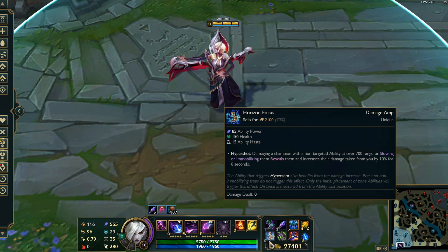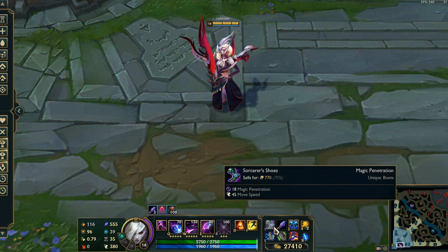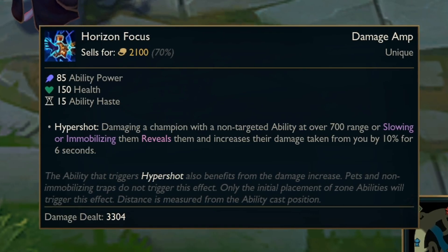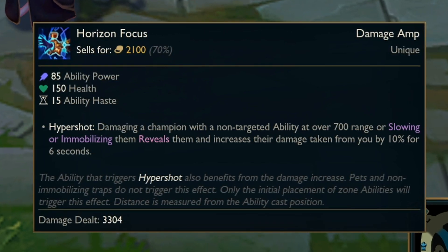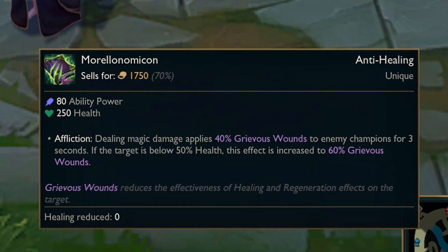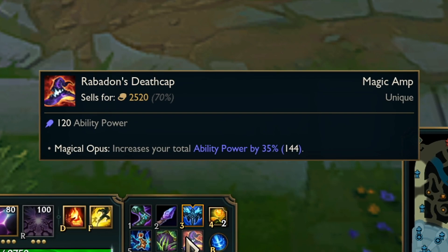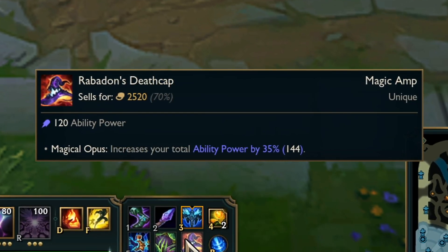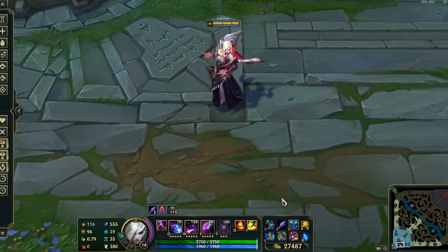As for the items, we are going Everfrost into Horizon Focus, Morellonomicon into Deathcap, and Sorcerer's Boots for the extra magic penetration. We have Horizon Focus to do extra damage to people that are slowed or immobilized by you, which is really good with your Q, your ultimate, and Everfrost. We have Morellonomicon for anti-healing because everyone seems to be healing these days. And then Deathcap for extra AP, which is really good for Morgana because she has really good AP ratios, especially on her W. The reason we go Everfrost is because we need the extra burst damage early to get them low in the first place for our Dark Harvest and our W to do more damage.